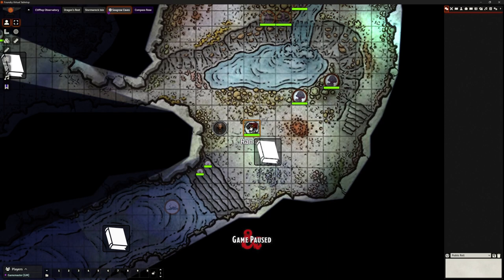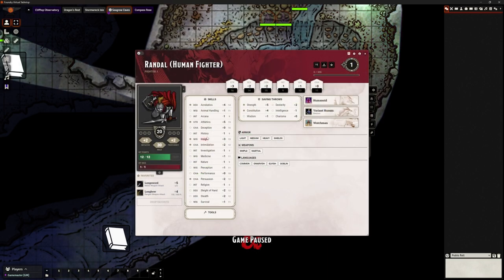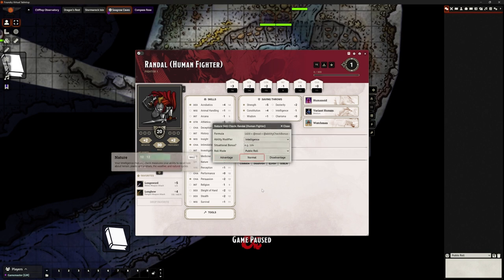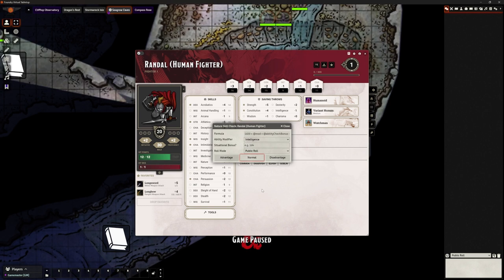Let's say we want to do a skill check. As the player I can double left-click my character, find the skill check I need. Looking at some fungus in this cave, I can click straight on it - there's a little pop-up about that skill. I click Nature and it immediately asks what type of roll I want to make. It defaults to normal, but I can choose advantage or disadvantage. It also defaults to the appropriate ability modifier for this skill.